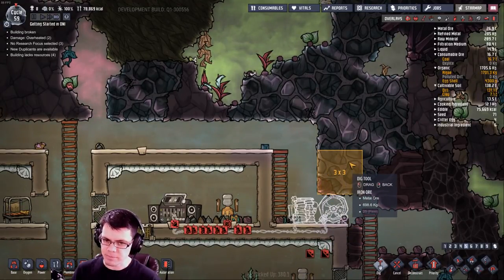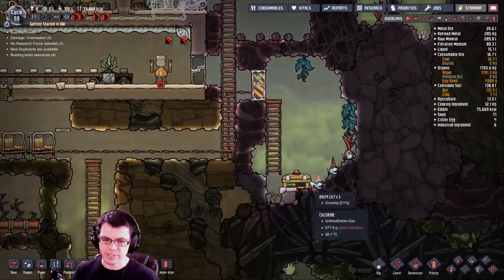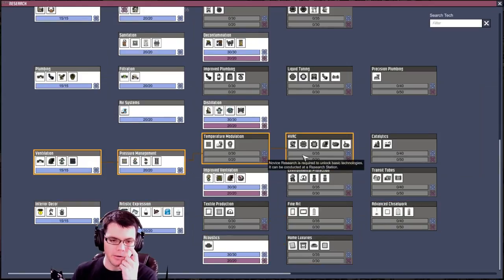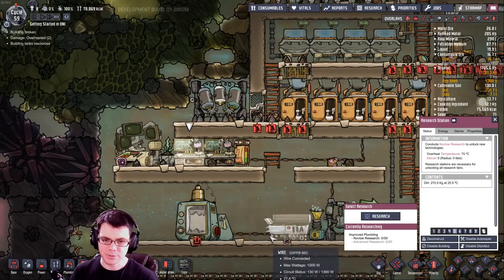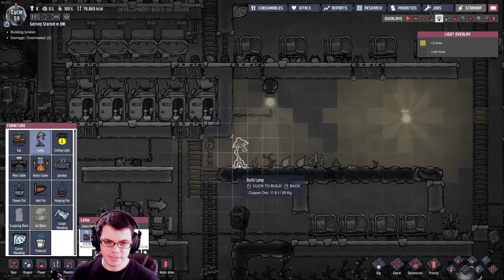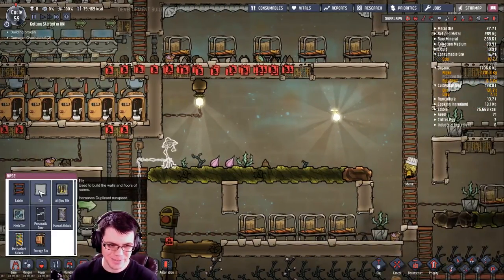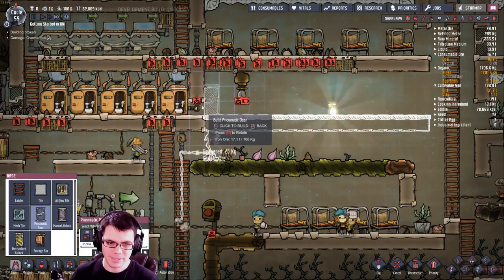I'm digging out a spot over here for the egg cracker, so I can go ahead and just drop that down — because I will have eggs coming out of the hatch farm. Since I completed my research, I want to make sure I get to the insulated pipes next. Rather than using that big light there, I'm just going to put down this smaller light and start to rework the lavatory a little bit here.